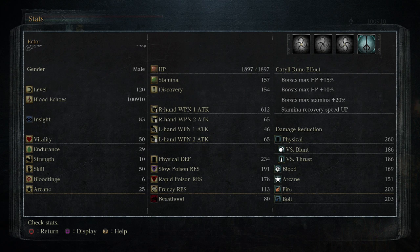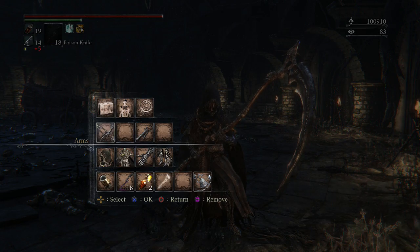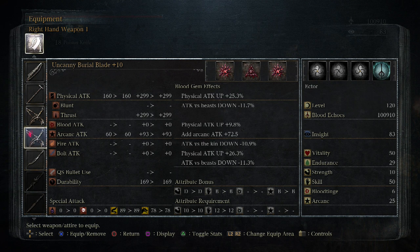My stats here: level 120. We got the 50 skill and 25 arcane setup. I have runes that boost HP 15 and 10 percent, as well as boosting stamina 20 percent and upping the recovery speed. On the Burial Blade itself we got gems that boost physical attack 25.3, 9.8, and 26.3 percent. We also get a flat arcane boost of 72 points, with negatives: attack vs beast down 11.7 and 11.3, and attack vs kin down 10.3. And by three I meant three times three, which is nine.